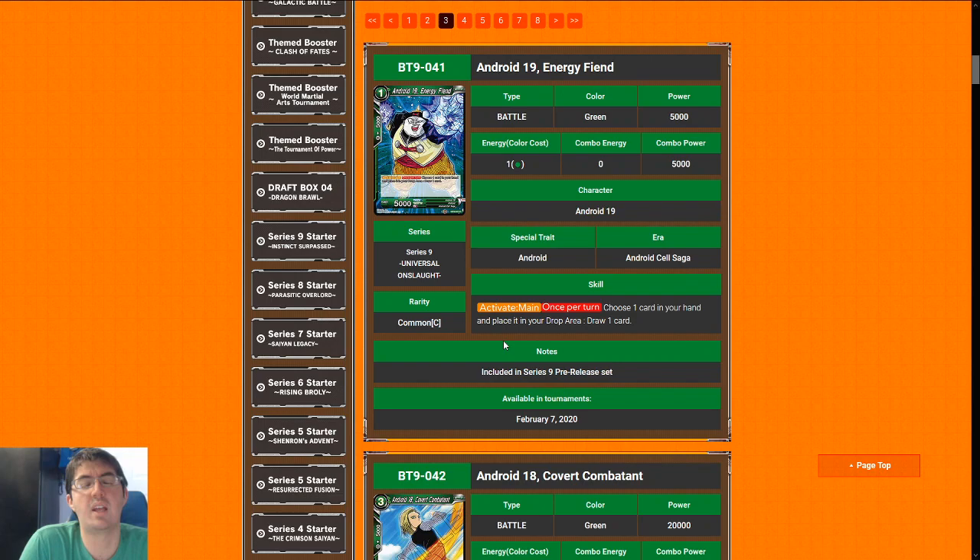Next up is Android 19, Energy Fiend. This is something that green desperately needed — I don't know why it's taken us so long to get this card; most other colors have had these since Set 5. It is a standard discard-a-card-to-draw-a-card for a one-drop — excellent one-drop, you're going to play it in every single deck you get it in.